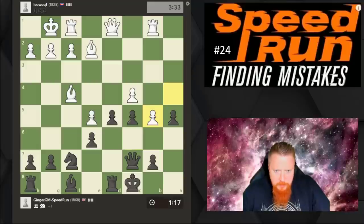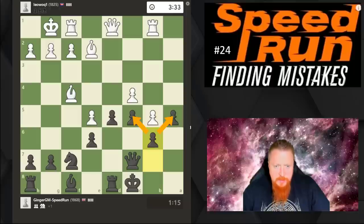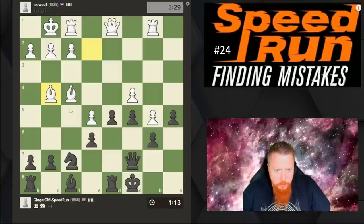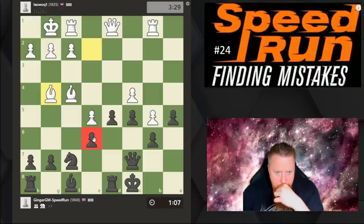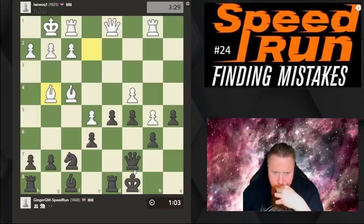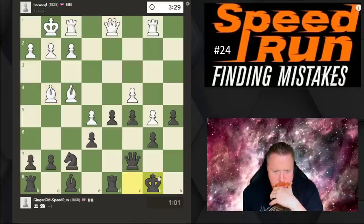I'm surprised by that move — now I can go b6 and keep some files closed. He still captures here if he wants to. He's going for this pawn and again this is another excellent move from my opponent. How do I defend this pawn? Maybe I can't — I'm going to have to move my king and I'm down to a minute. Everything's gone a bit wrong here.